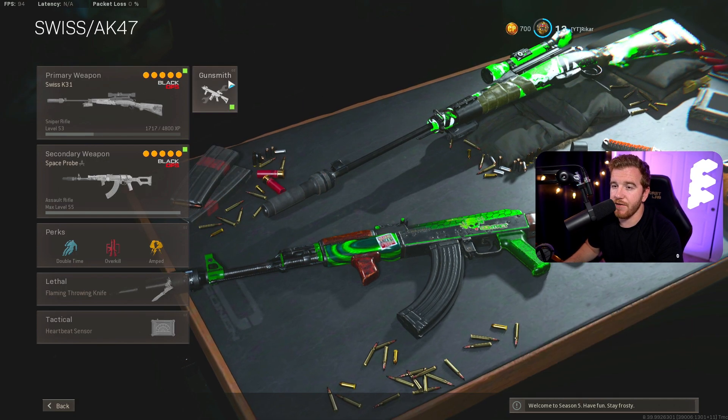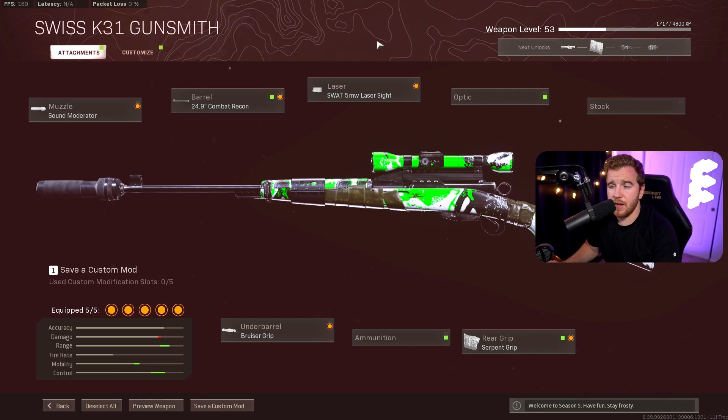Loadout number four is the Swiss K31 with the AK-47. Everyone loves sniping — it's always fun in multiplayer or Warzone, and the sniping was a big reason Warzone got so successful early on. Do not use a Dragunov if you're a new player — don't ever touch that gun. The Swiss K31 is probably the second-best sniper right now, but the chest damage on it is much higher than the Kar98K. Since beginners will hit more chest shots than headshots, I prefer the Swiss K31.